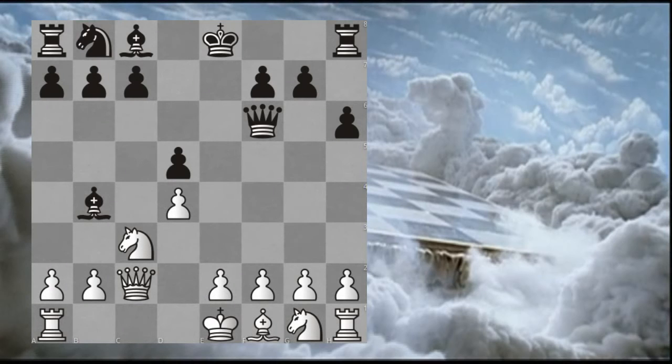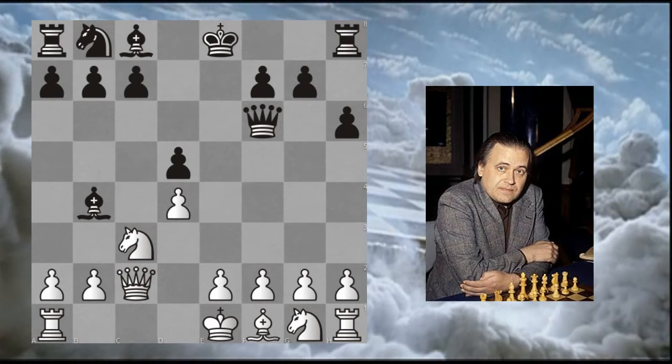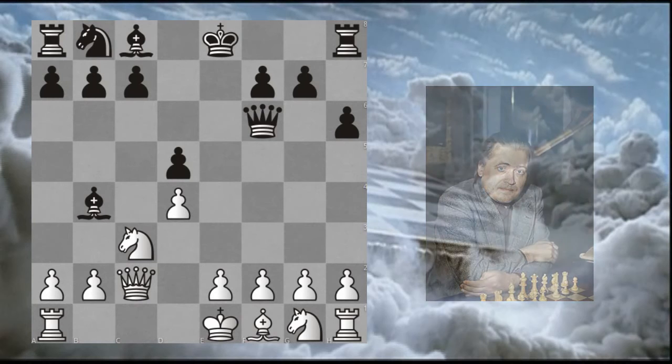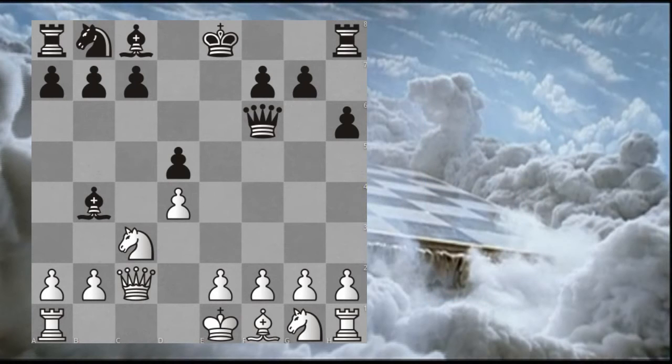Okay my friends, have a think about this position if you like. Pause the video and see which one of these respective plans meets the criteria of the position. The game itself was played in 1981, and with the white pieces it's Danish chess legend Bent Larsen, and with the black pieces it's American chess legend Yasser Seirawan. Now the correct idea was to go in for the minority attack, and for this reason Bent Larsen played the move A3.